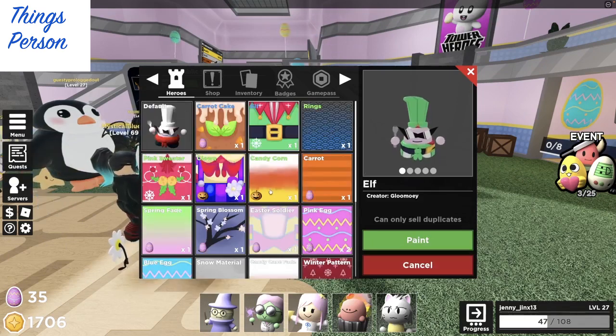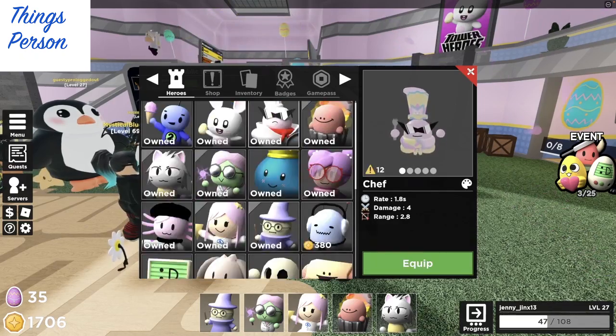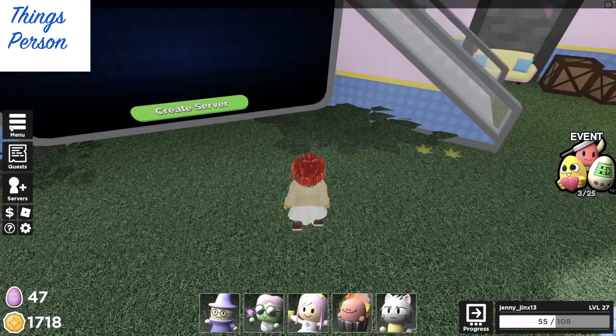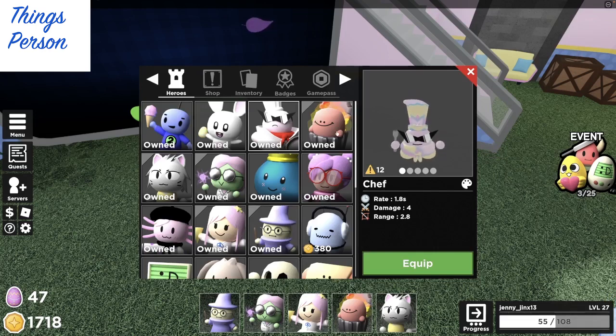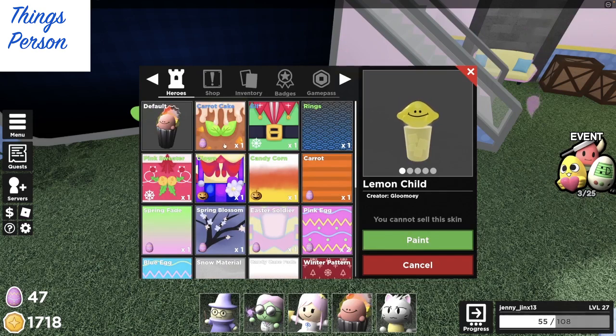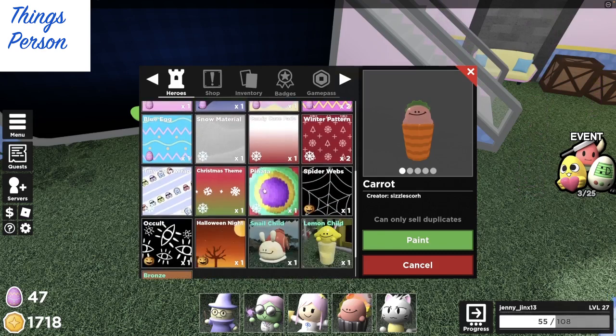Let me see here. I can put the Easter soldier on my chef. Look at that. There we go. Let's see what else do we want to dress up. How about dumpster child? We can see what it looks like if we dress it up as carrot cake, for example. Ooh, look at the icing dripping off of it. There's elf from the Christmas season.